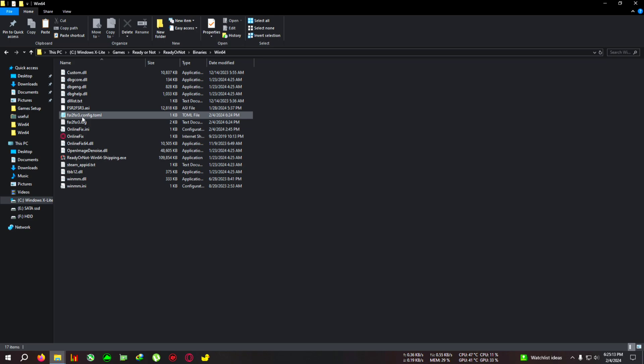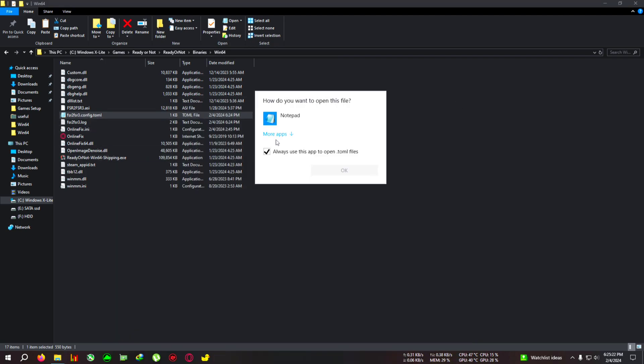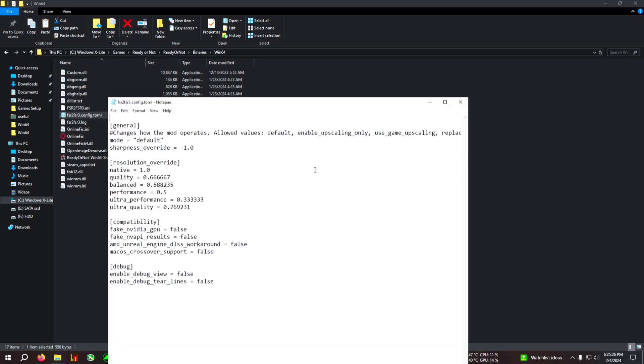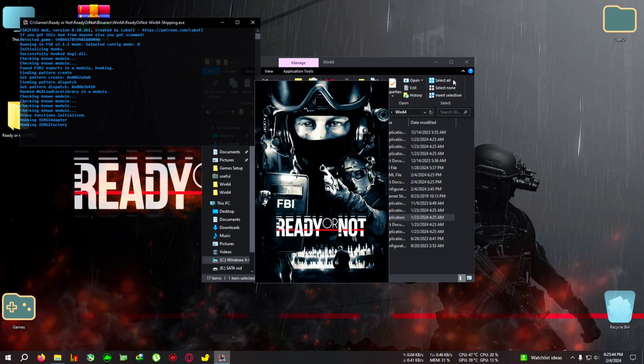You can see fsrconfig.toml — by default it won't open with Notepad, so right-click it, click 'Open With,' and choose Notepad from the dropdown. Open the file and you'll see a 'fake NVIDIA GPU' entry. Find the value set to 'false,' delete it, and write 'true' in all lowercase letters. Click File, then Save. After that, close and relaunch the game.